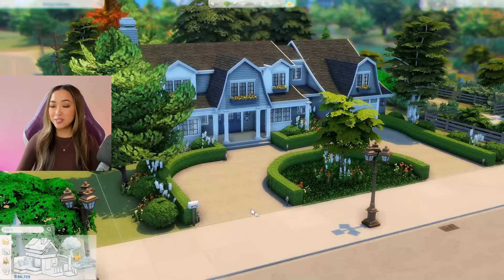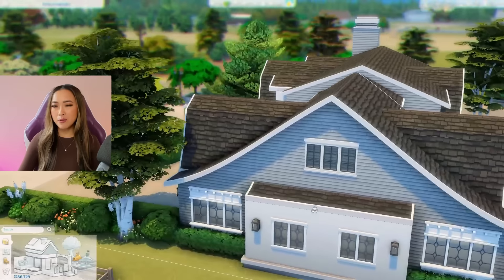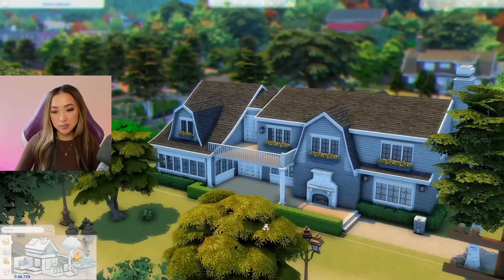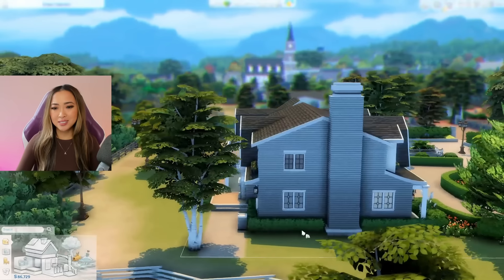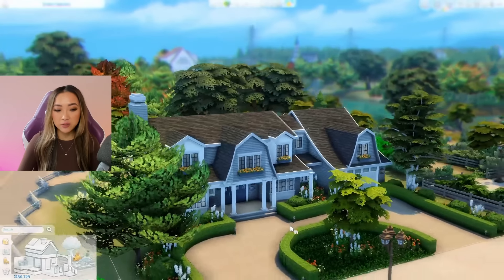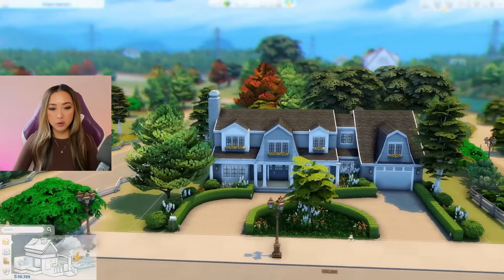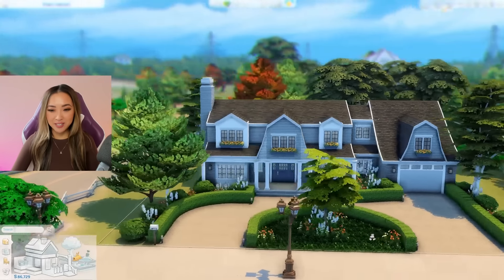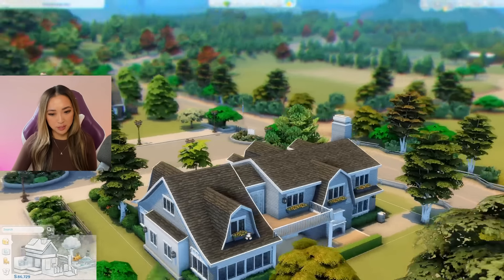And there you have it — here is our finished exterior for our vet's home. With a starting budget of around 123,000 simoleons, we have around 86,000 simoleons left, which means we spent around 36,000–37,000 simoleons on the exterior and all of this landscaping. I really was not looking at the budget when I was making this home, so I honestly don't know if I went overboard or not. We're going to have to face the consequences when we go on to the interior.